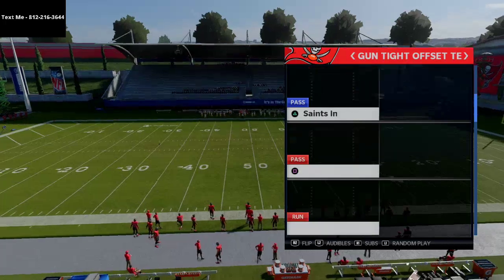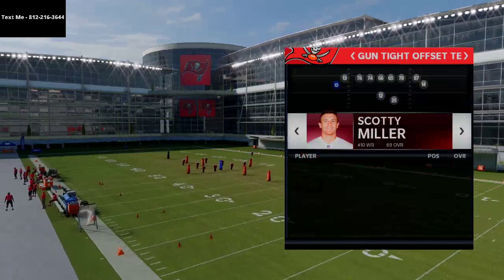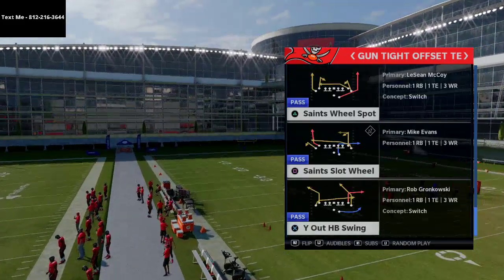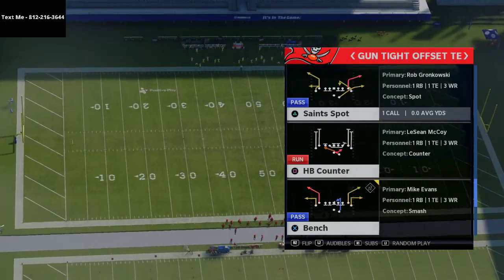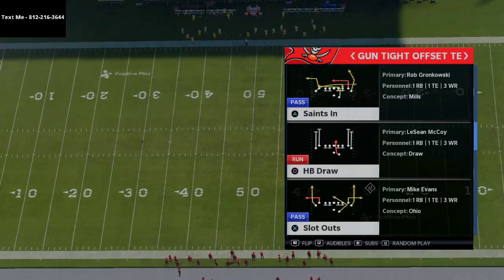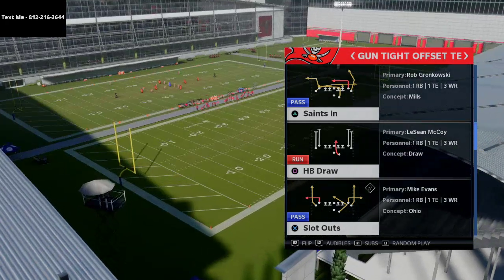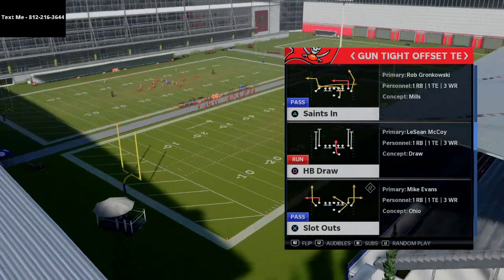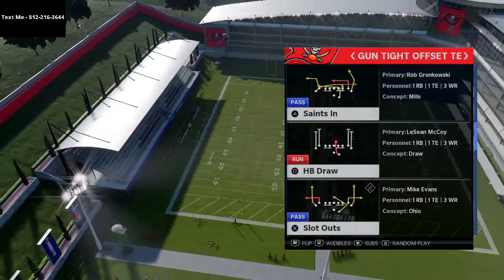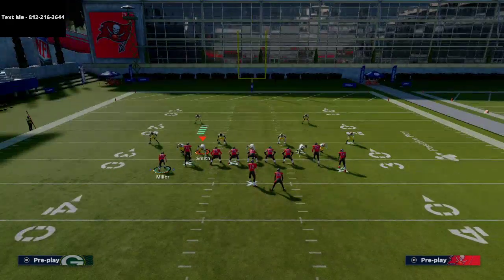I really like this formation — it brings a lot to the table. We're gonna go over this play Saints In, and especially if you have a hot route master quarterback. Rich Gannon can now get hot route master, and I actually think hot route master combined with gunslinger is the best way to play offense. If you have Regs I would use the Bucs; if you're playing MUT I would definitely use Rich Gannon as your quarterback if you can afford it. Saints In beats every coverage including man-to-man.